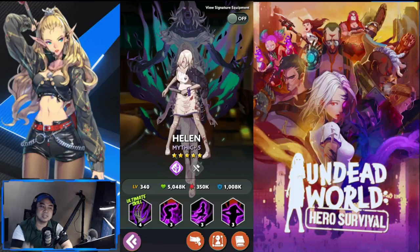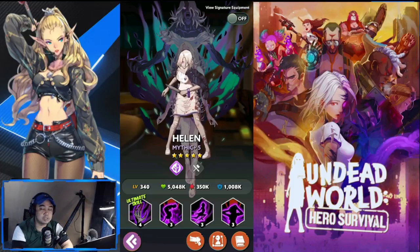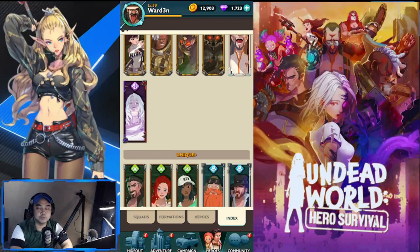The last honorable mention is Helen — situational but important. In the campaign there are certain stages where you encounter enemy heroes, not zombies. Those heroes are very hard to kill, and Helen handles them well because she resurrects frequently and deals a lot of damage. She's a must-have for those hero stages, though not ideal against zombie hordes.